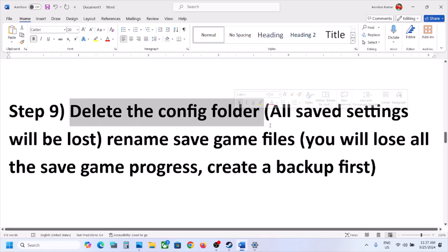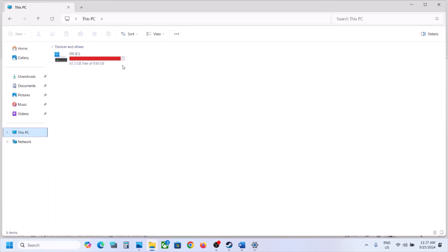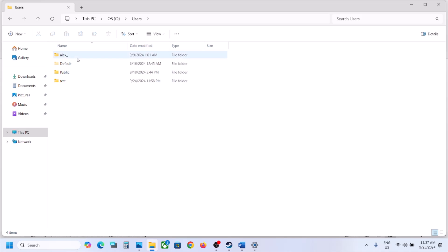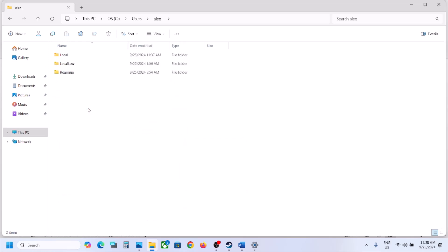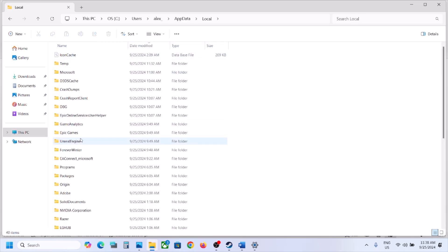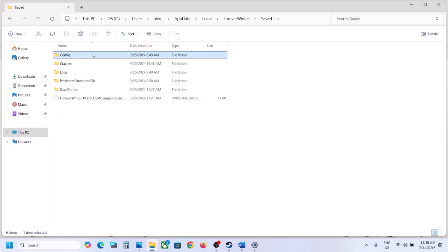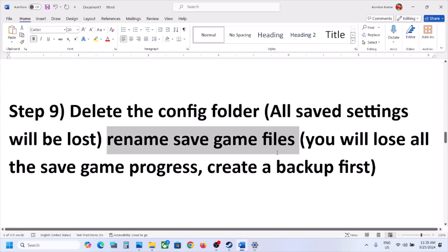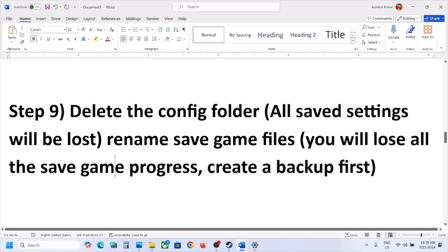The next step is to delete the config folder. Note that doing this will cause you to lose your saved settings. Open File Explorer, go to This PC > C drive > Users > your username folder > AppData. If you don't see AppData, click View > Show and check Hidden Items. Open AppData > Local > Forever Winter > Saved, and you will see the Config folder. Right-click and delete it, then launch the game and check. You can also rename or delete the saved game files, but you will lose all game progress.